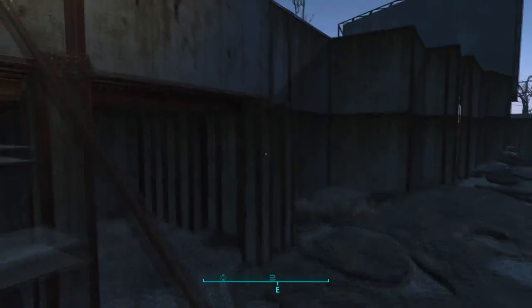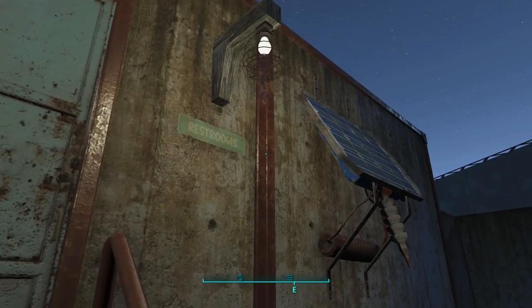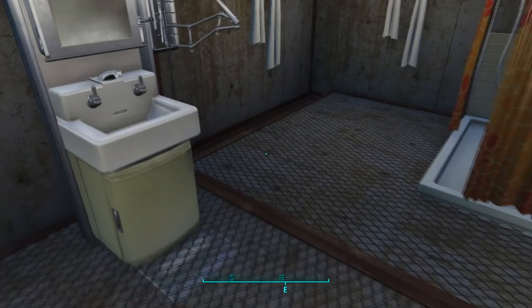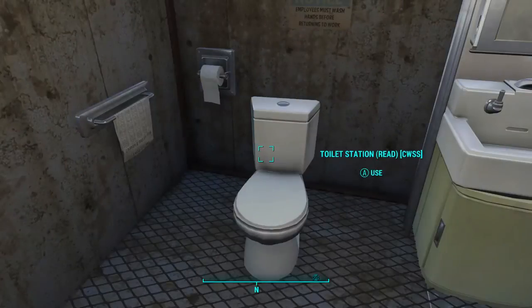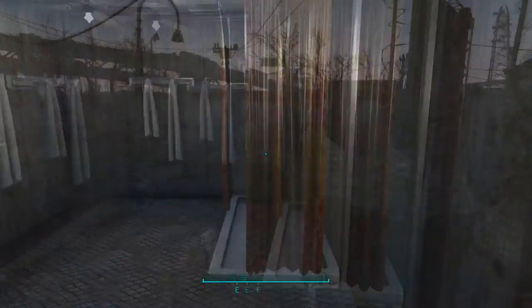Over here we've got the restroom and shower house. This is more of a public restroom for the workers traveling — they've got a nice toilet, a nice sink, and then you know they probably stink, so they need a shower.